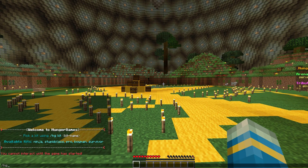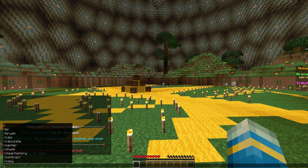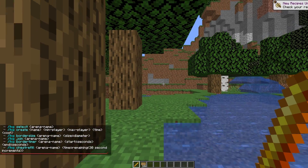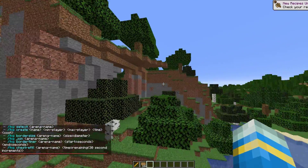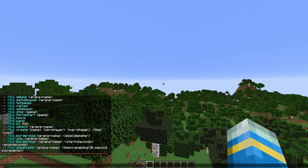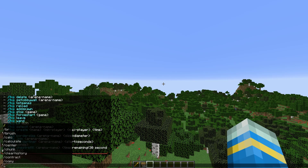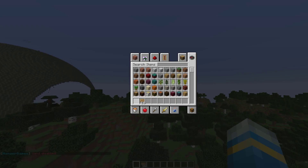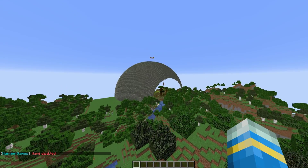If we right-click to join you can see it teleports us into the arena on one of the spawn points we set. If you do /HG leave that will obviously kick us out of the game. You can do /HG help to see all the different commands available. This plugin is really straightforward, very simple to set up and very quick. Do /HG wand again to disable the wand as we don't need it anymore.